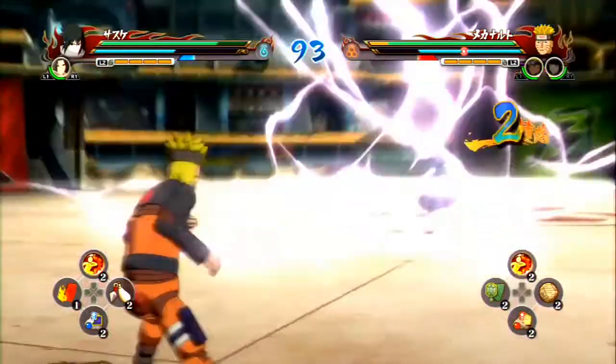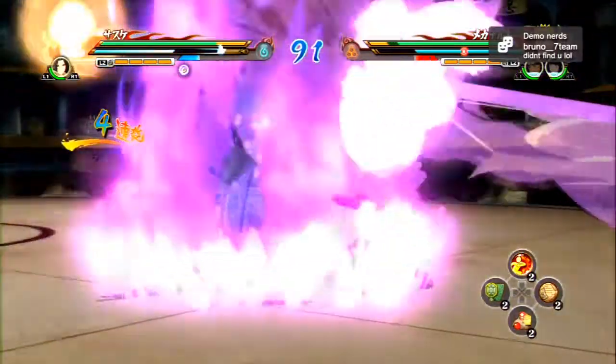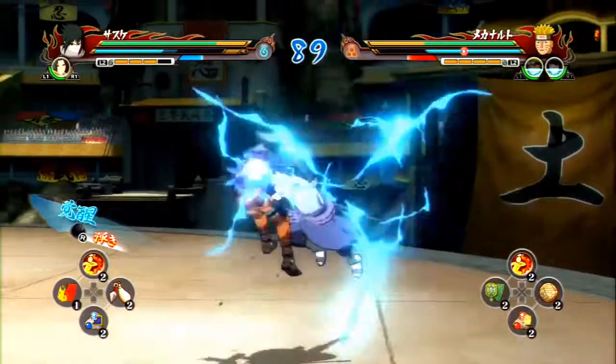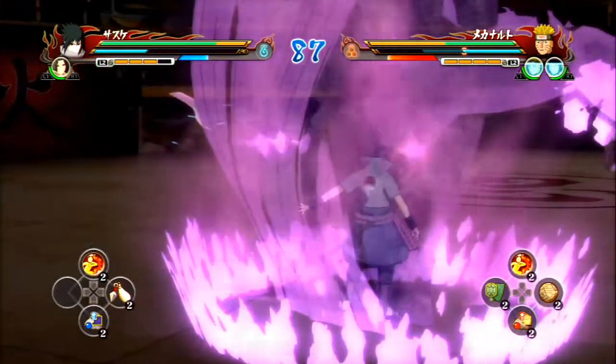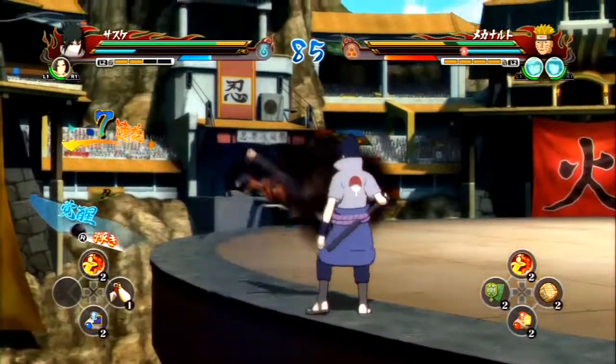One change that they made was they eliminated the guard jumping. You cannot hold block and jump to any direction that you want to. The only thing that you can block is jumping straight up and down. If you hold block and move in any other direction, it causes you to do like a little ninja dash to the side.